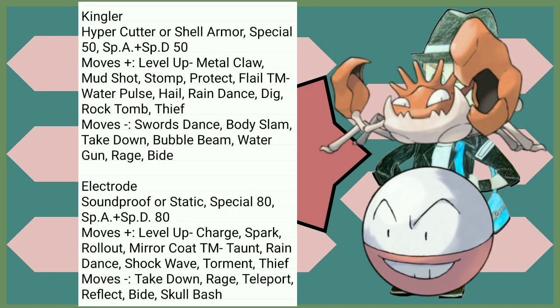Kingler has gotten Hyper Cutter and Shell Armor for a little bit of protection, and it also gets Stomp — which is nice — and Dig in case you want to be saucy. Electrode on the other hand — Static is, I mean, it's alright. Rain Dance gives 100% accuracy to Thunder while the rain is up, so I guess that's something.